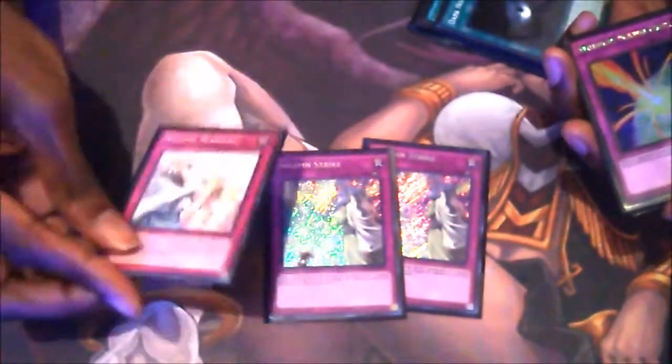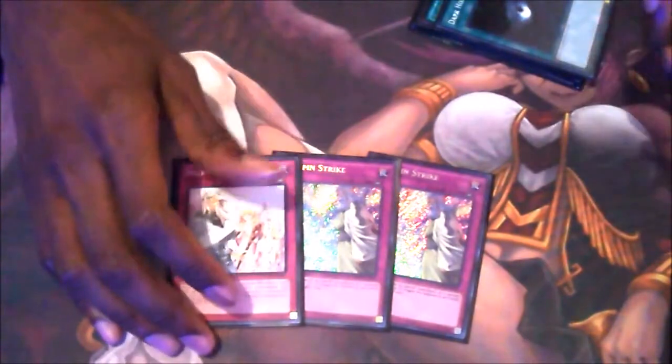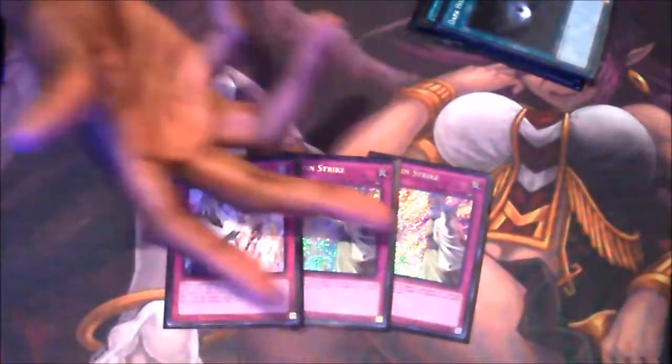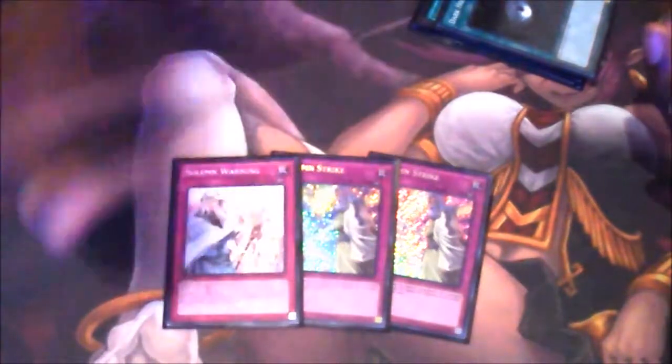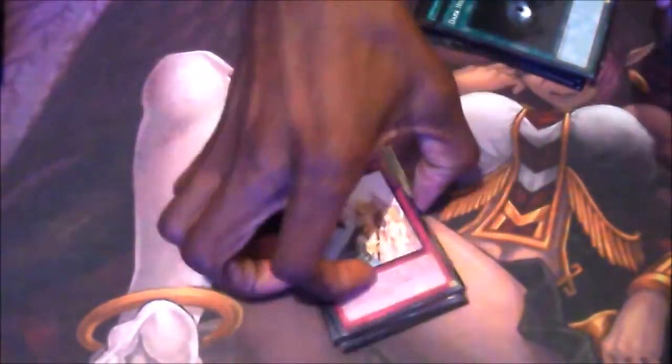On to the trap cards — the old man brigade, the new old man brigade I should say. Two Solemn Strikes and a Solemn Warning. Three Strikes is a bit unnecessary — you don't really need three Strikes. You can if you want to, but I don't want to pay that many life points. Besides, I had another card in here that worked out better anyway. And Warning is just an obvious necessity.